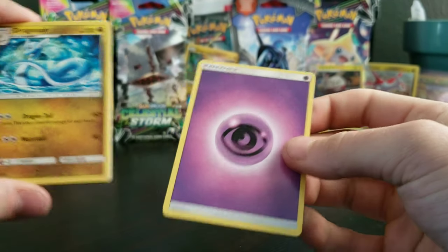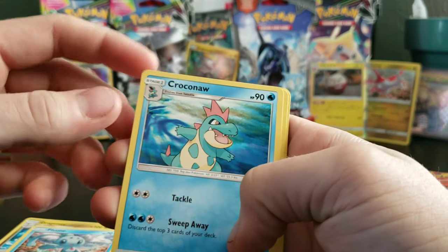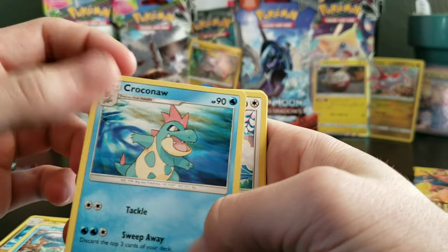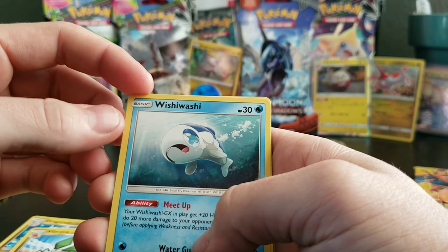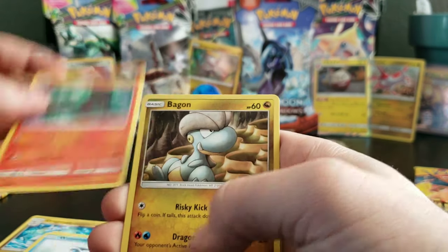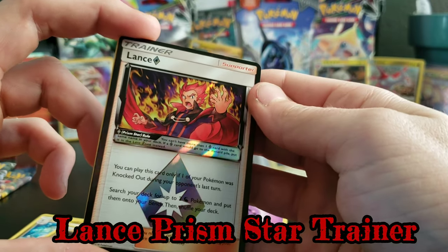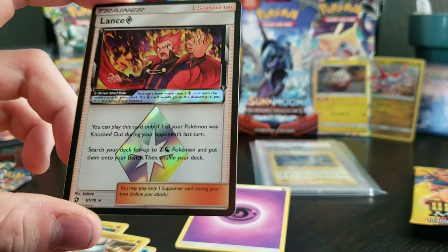That's a nice Dragonair! Psychic Energy. We have Dragonair, Feeny, Croknaw — throwback artwork right there. Swablu, Vibria, Wishiwashi — a little sad guppy. We got a Sableye, we got a Bagon. We have a Lance Prism Star Trainer card for the very first pack of the day! That is awesome!